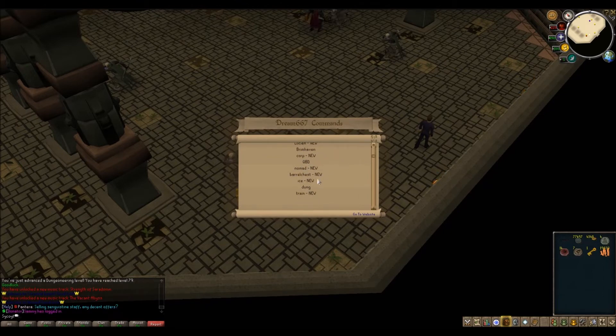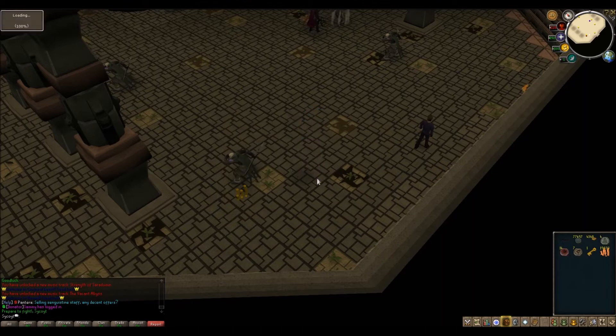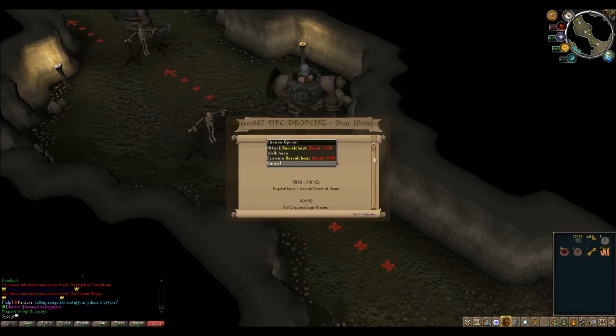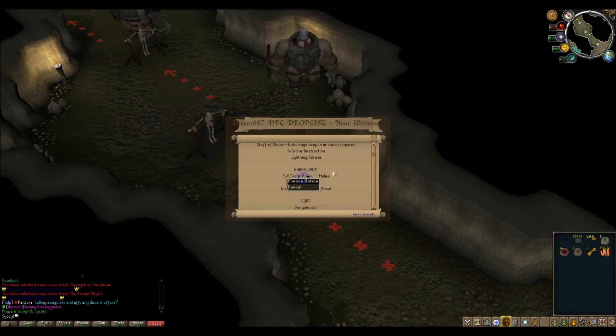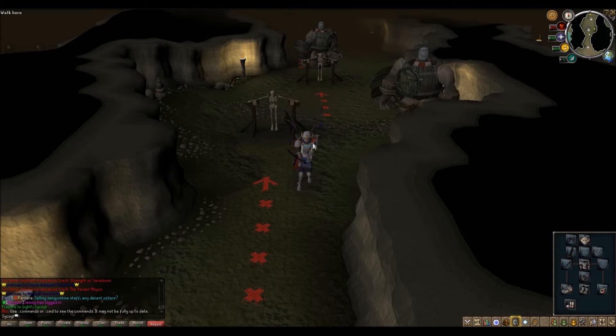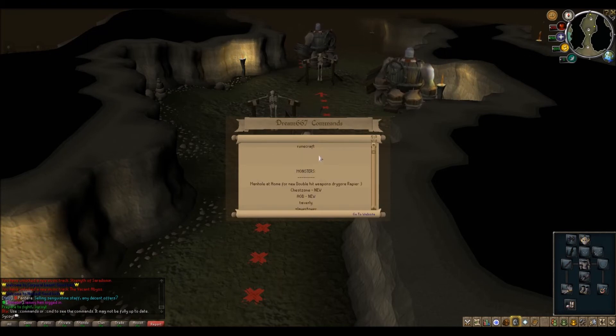Also, there's the barrel chest. Heading over there — it's your same barrel chest as you guys are used to seeing. If we do dot-dot-DL, barrel chest is going to drop full justice armor — that's your melee set — devil wings, and toxic gleam on and off. I do need to get the on-and-off version. This is the justice platebody and everything right here. Probably can't use a shield since it's two-handed — don't quote me on that — but we'll definitely go get that justice set.